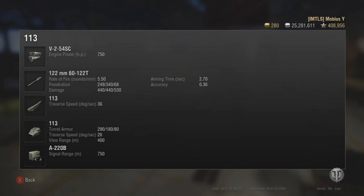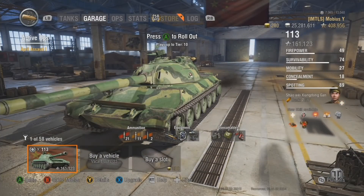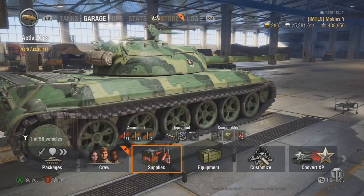If you're turning both the hull and turret in the same direction, you can bring the gun around on target very quickly. The frontal turret armor is rated at 290 in select locations, with 180mm on the sides and 80mm in the rear — very good frontal turret armor. View range is 400 meters, very standard for tier 10 tanks. Signal range is 750 meters, also very normal.